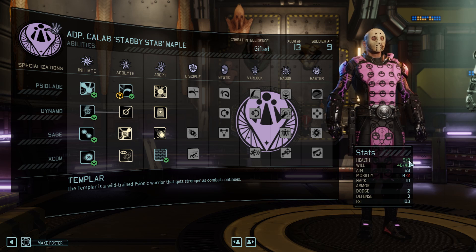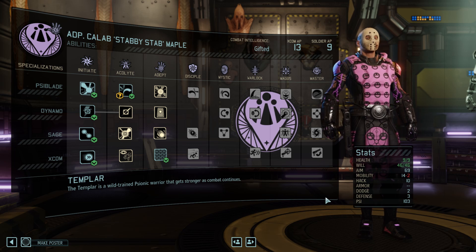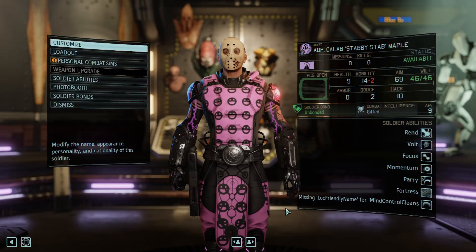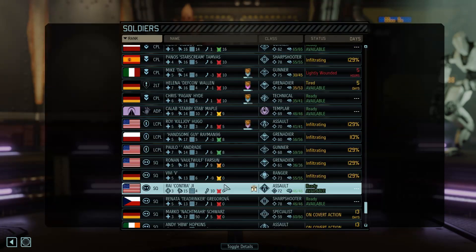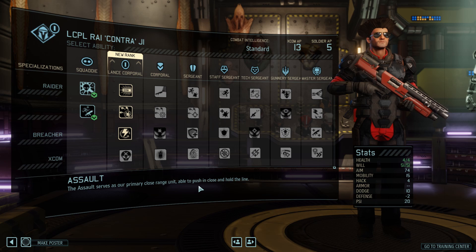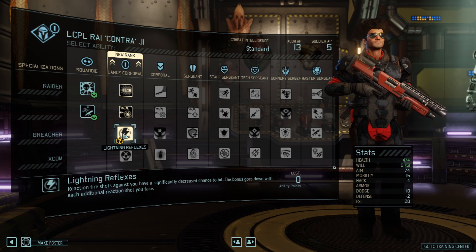You do have good health though — 9 health starting health. I don't think aim matters yet. There was some discussion of making Templar attacks not be automatic hits and having them related to the aim stat, but thankfully nothing happened there yet. We have another promotion to handle — probably Lightning Reflexes. Alright, back to the world map we go.